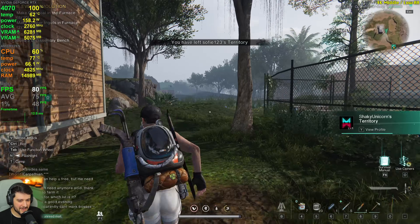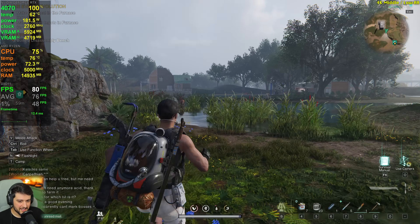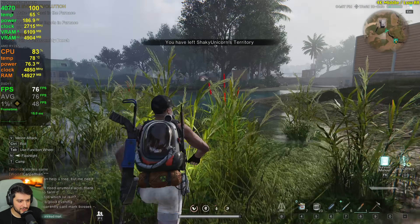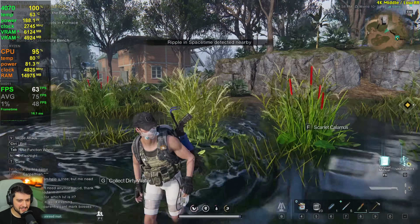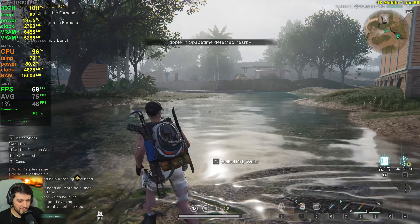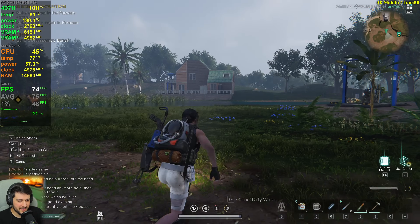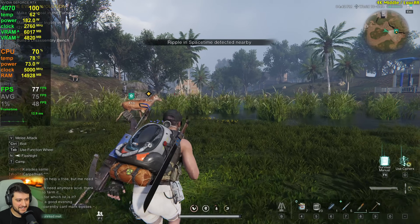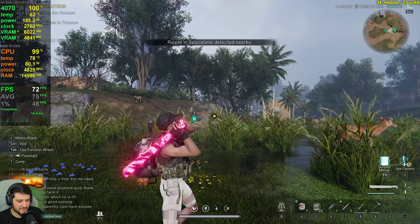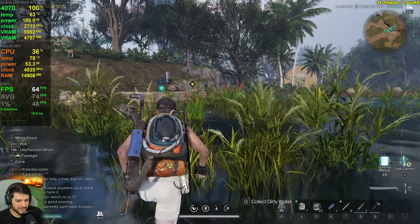Water in this game is absolutely broken, apparently. We're getting 80 frames per second normally, but as soon as we touch the water, it goes down so much. I guess avoid water in this game, or maybe don't have fights in water where you need to aim — you're going to lose a lot of FPS.